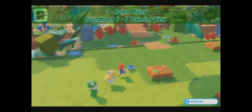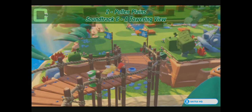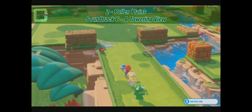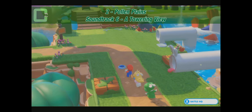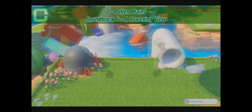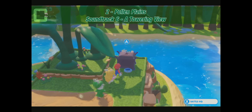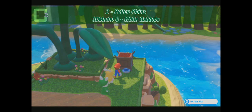We leave and continue the walkway — the storyline — to the next battleground. Here we are: challenge number 3 as a marker. Here there is a pipe — don't miss it. It's not part of the battleground; it actually leads to a chest. And it's a Towering View soundtrack.